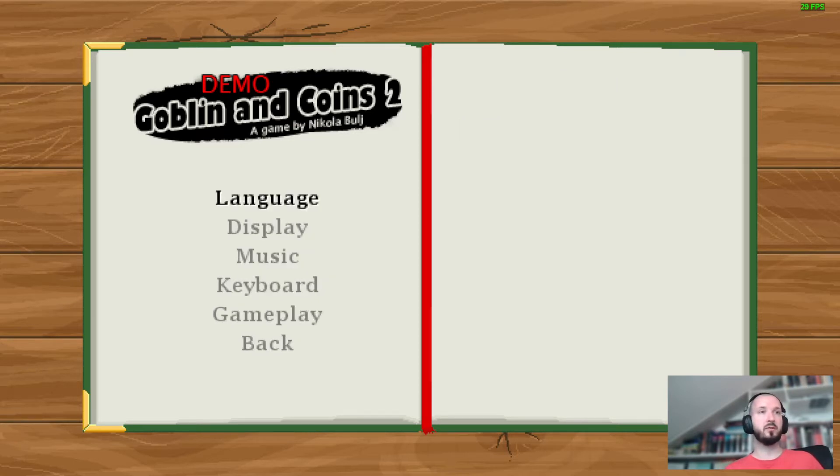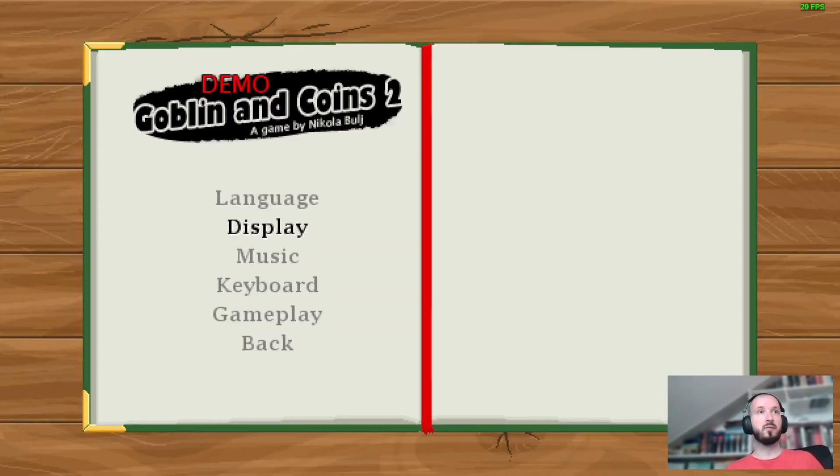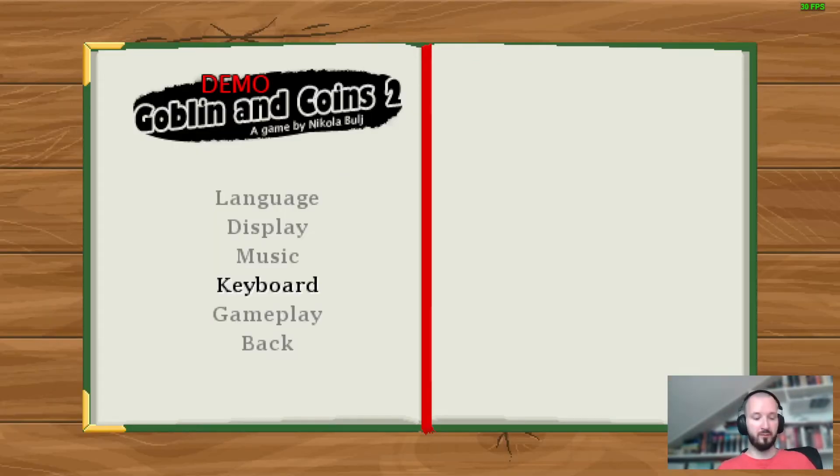You can change the language — for now there's only English and Serbian. You can change the window size, adjust the volume of the music, and reconfigure the keyboard. It says do not use special keys, but if you use space, control, or others, it's going to be mapped properly.